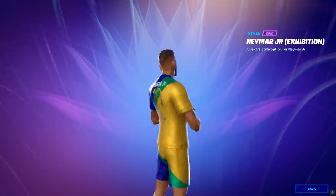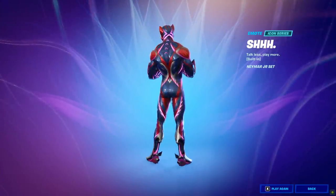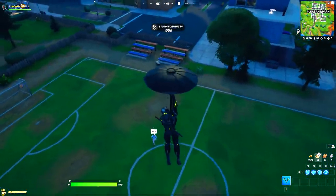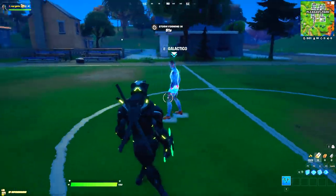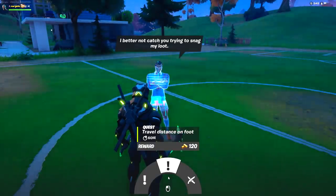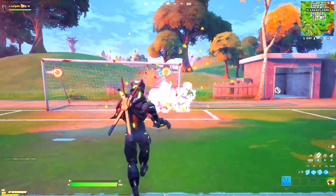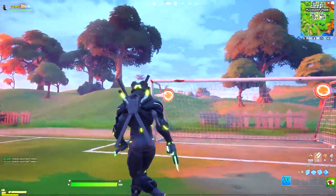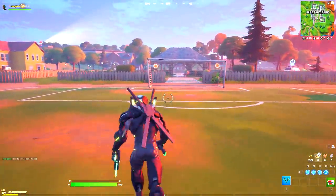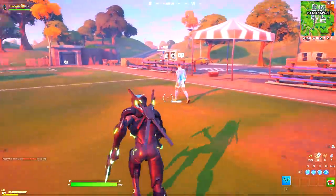Let me show you step by step how to unlock all the Neymar Jr. rewards, including the brand new skin and additional styles. For the first challenge, drop down at Pleasant Park where there is a brand new NPC boss. Go ahead and talk to boss Galactica — as soon as you do, you'll unlock a toy. Get the toy out, come to this location, and hit it into the goal, aiming a little bit high to score the target.